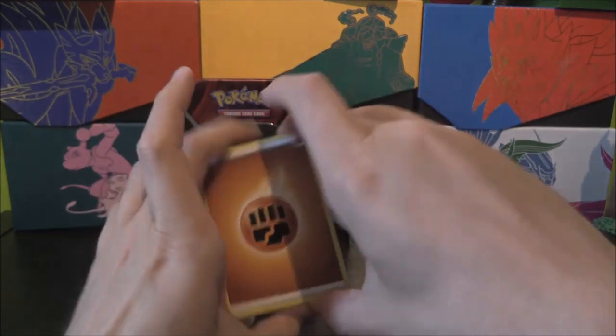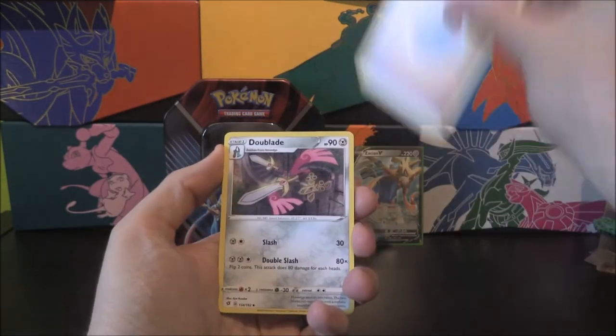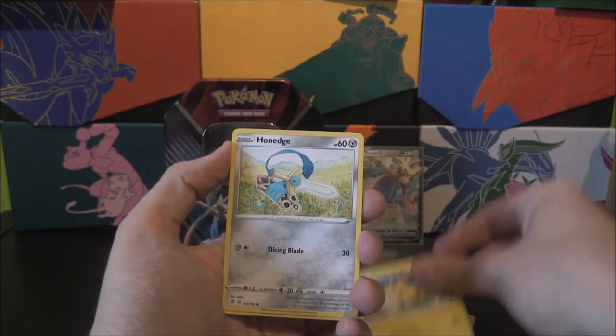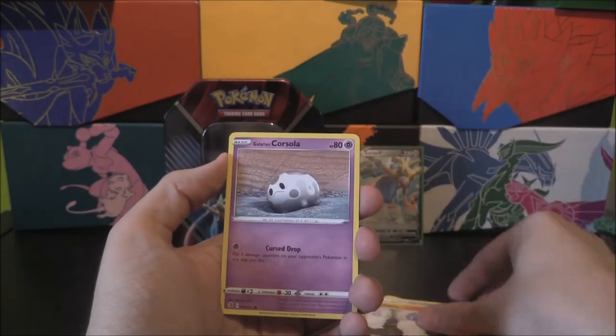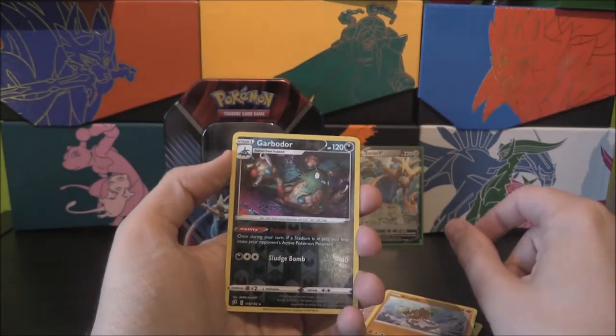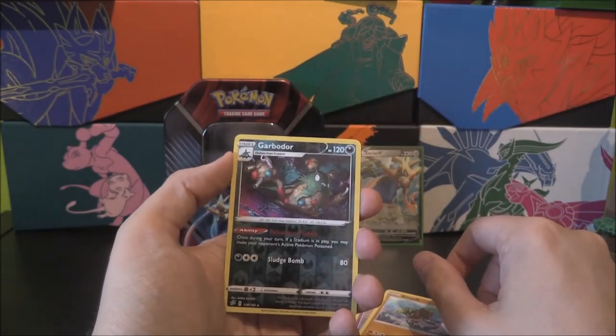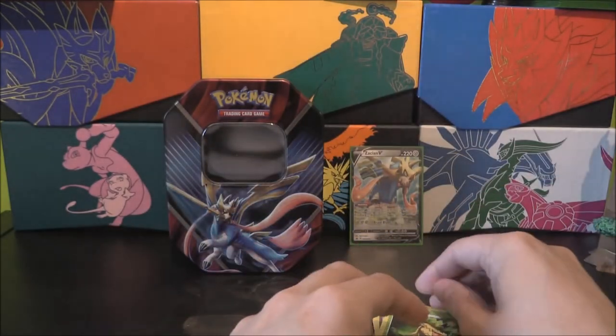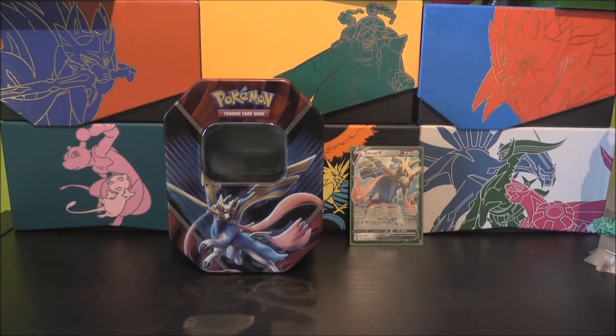It's Fighting again. Fighting Energy, a Dewblade, Heracross, Capacious Bucket, Helioptile, Honedge, Litwick, Galarian Corsola, a Binacle, Garbodor as our reverse, and a Ludicolo rare. Very nice, very cool.